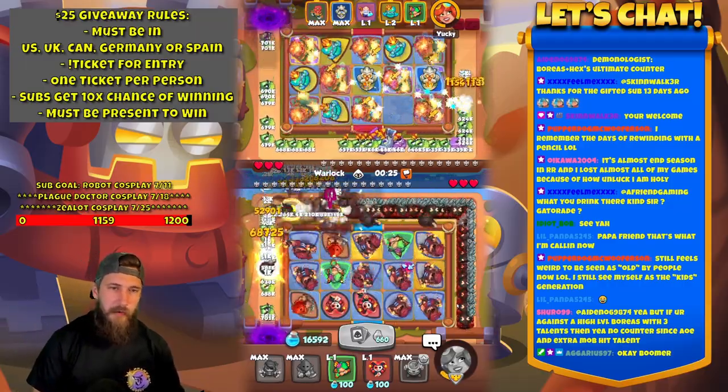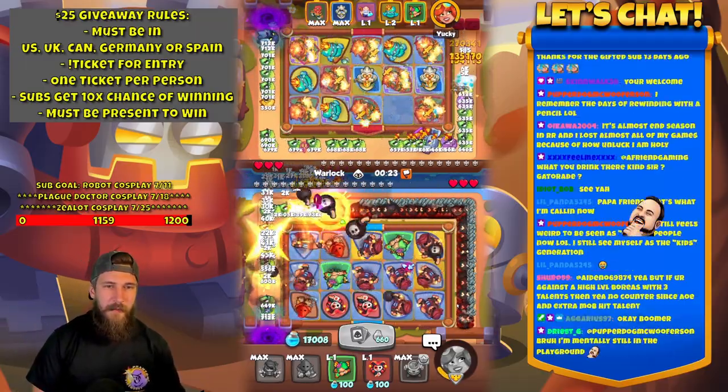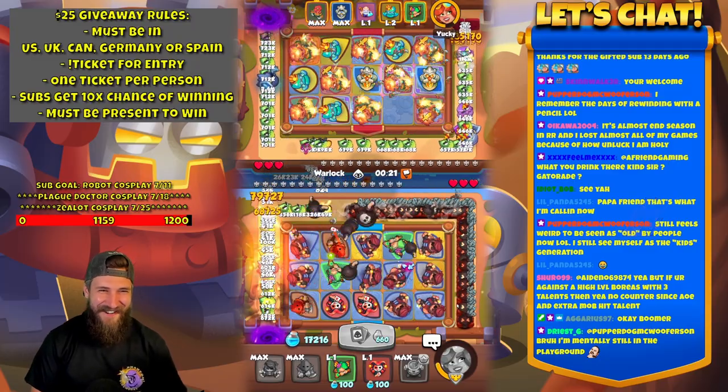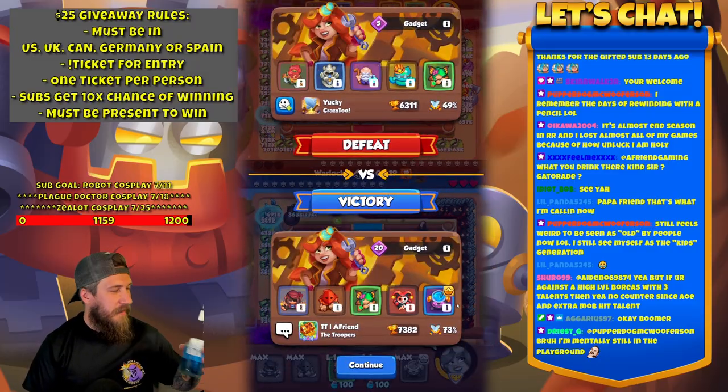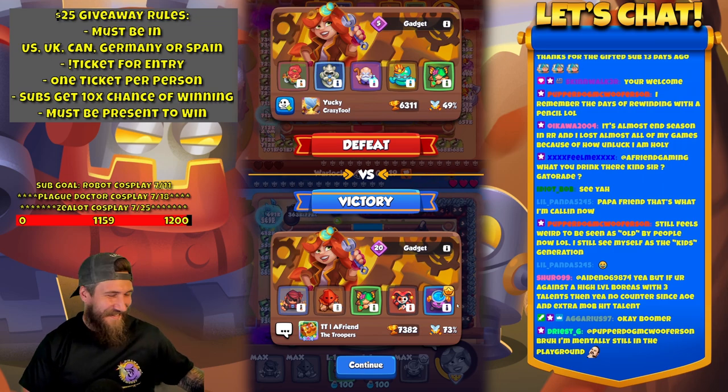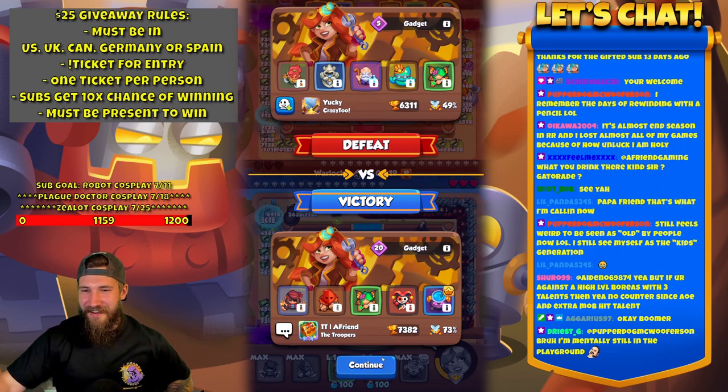I don't even think I have to worry about what this Warlock will look like. Papa Friend — that's what I'm calling you now. I like it. What are you drinking there, kind sir? This is a blue Kool-Aid. Yucky. Good game.